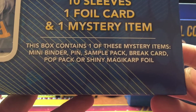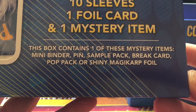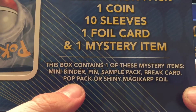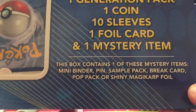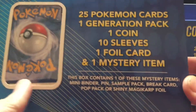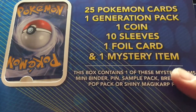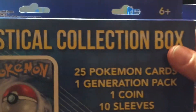As you can see, it says this box contains one of these mystery items: a mini binder, pin, sample pack, break card, pop pack, or shiny magic card foil. Now I think we're all most interested in this pop pack. I know it's a super huge long shot that we get a pop five pack in one of these, but I'd say it's worth spending about 40 bucks for four of these just to give it a shot. I'm also curious to see what the shiny magic card foil is. Only thing I'd really be bummed about is a mini binder.